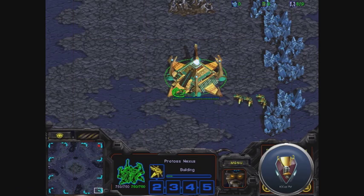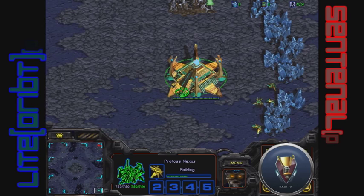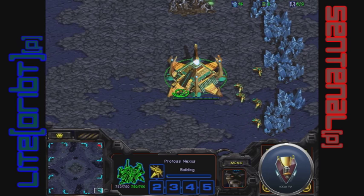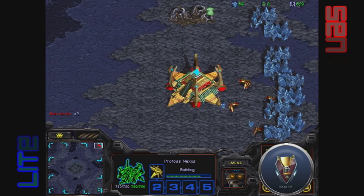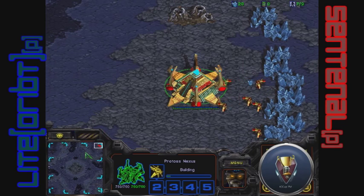Hey guys, ICCCupFitz back here for another game. It's going to be a PvP today, sponsoring or supporting team DESPA — or showing for them. Light orbit, oddly enough the same color as in the PvZ for game one of this series. Spawning in the bottom right, and spawning in the top right we have the red Protoss Sentinels, showing for Team Courage.